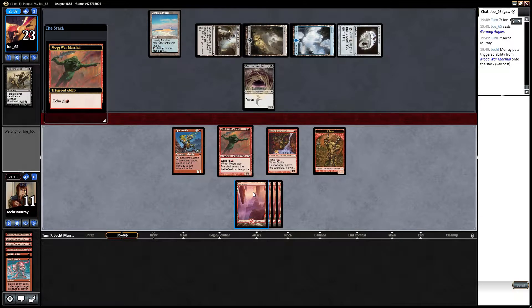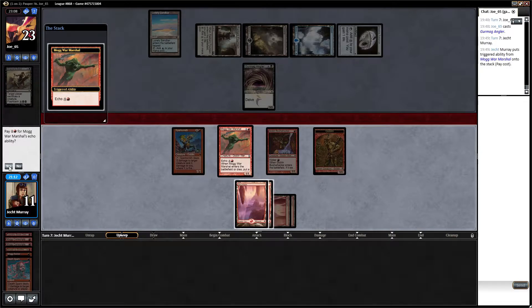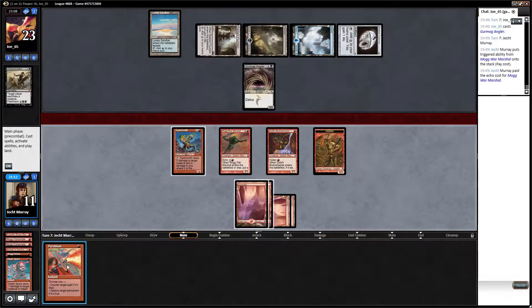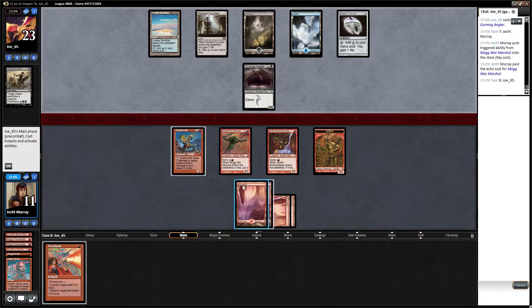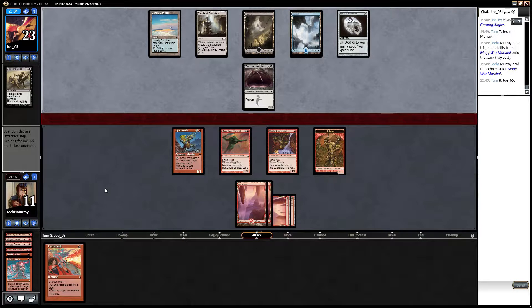I would have obviously way preferred this Bushwhacker to be any other one-drop creature and not wasted the damage, but it's not like they don't have a Pristine Talisman in play already — doming them for a bunch isn't that useful. I really hope we draw a creature. Still going to play the second cost though, even though there's a chance we might draw Hellkite Charger which we wouldn't be able to play. Pyroblast — not the card I was looking for, but I don't think it's bad. Having Sparksmith sitting untapped means they can't really attack. I probably should have attacked.